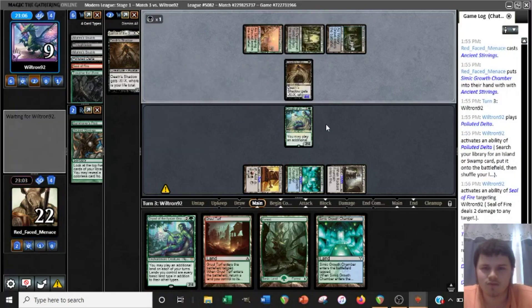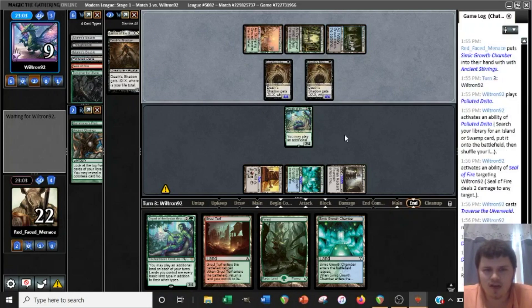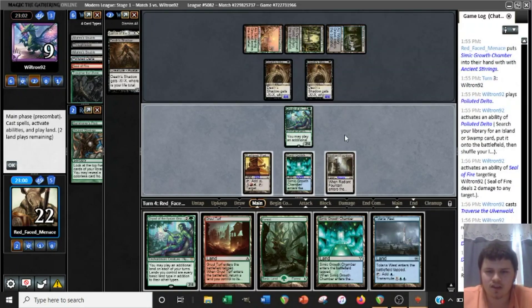It's a Shadow. Okay, four-color Shadow. I don't know exactly — we do have an Engineered Explosives in the mainboard for a situation like this. Can't play and crack it. If we Tolaria West for it and leave it in our hand, that makes it weak to an Inquisition or Thoughtseize. But if we play it, then we get blown out by Kolaghan's Command. It might be better to go instead for a Titan anyways.